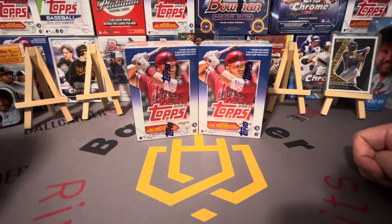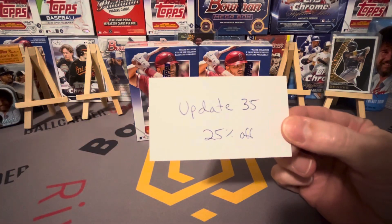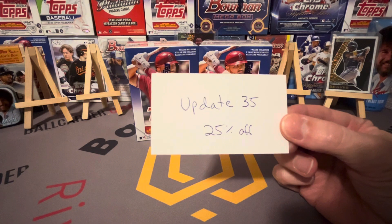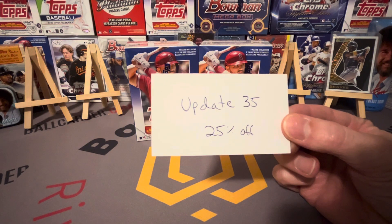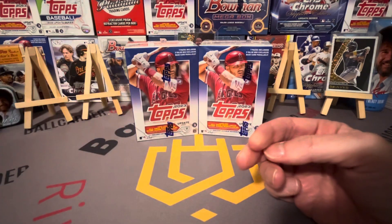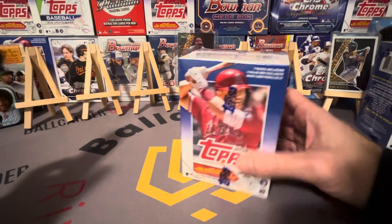In this video I'm giving out our coupon code for 25% off our eBay store — the link will be in the description. This is for a limited time only, this coming weekend, so if you want 25% off our store there you go. Update 35 is Frank Thomas's number — my buddy Ty's favorite baseball player of all time — that's why he chose that one. Let's go ahead and get started.